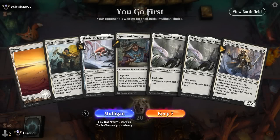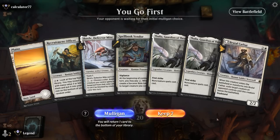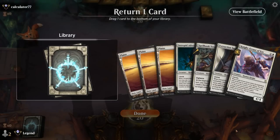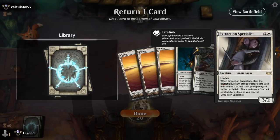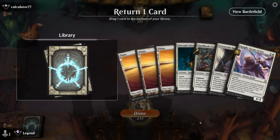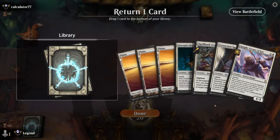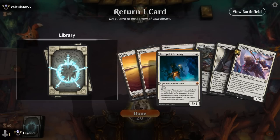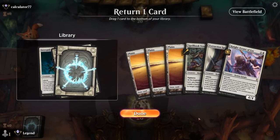We're on the play and our hand is missing a second land, so I don't think we can realistically keep. This hand is better. Could keep Specialist — it's a nice two-for-one if they kill my creature, and it's good with Vendor. Maybe ditch Adversary since Knight Errant can pull us ahead. I'll switch plan and go for Thalia — if they kill it, play Specialist to get it back. If not, Vendor and pay the one.